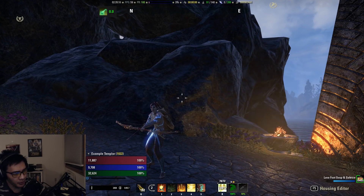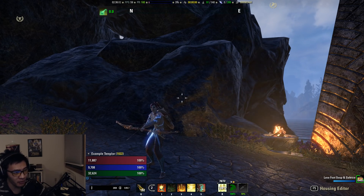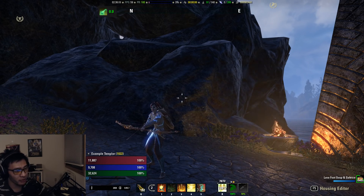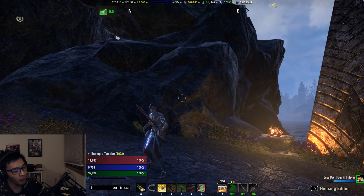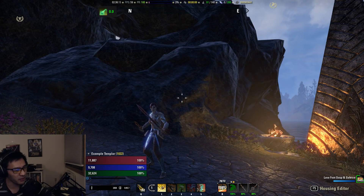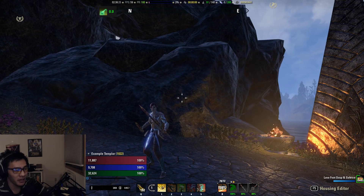What's up guys, Asian here again with another build video. Today we're going over the Stamina Templar. Stamina Templar is still pretty much where it has been in the past two or three patches in that it has a very useful utility move in Power of the Light, which is the most consistent source of Minor Breach and Minor Fracture, but it doesn't do quite as much DPS as the Stamina Nightblade, Stamina Warden, or really any other stamina class.